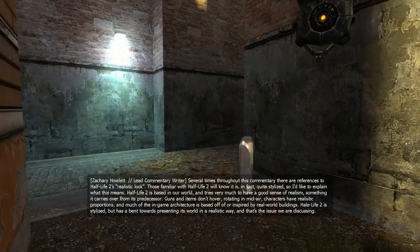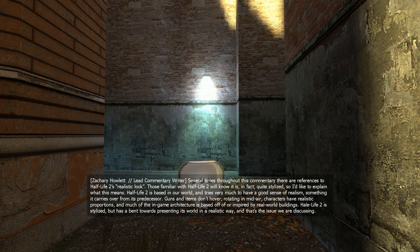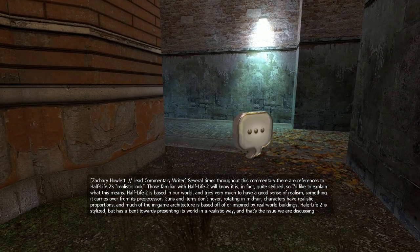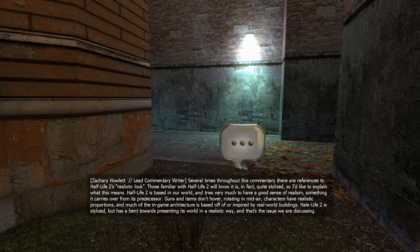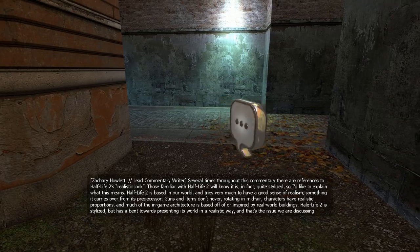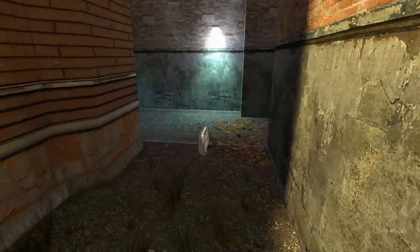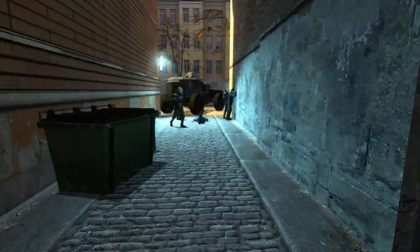Several times throughout this commentary there are references to Half-Life 2's realistic look. Those familiar with the game will know it is in fact quite stylized, so to explain: Half-Life 2 is based on our world and tries very much to have a good sense of realism — guns and items don't hover rotating in midair, characters have realistic proportions, and much of the in-game architecture is based on or inspired by real-world buildings. Half-Life 2 is stylized but has a bent towards presenting its world in a realistic way. That seems a bit disjointed — I don't remember any other commentary note talking about realism, but it's not too difficult to understand that they're not massively stylized.